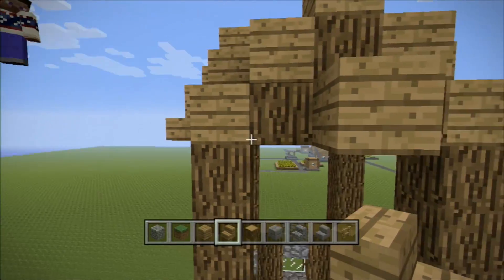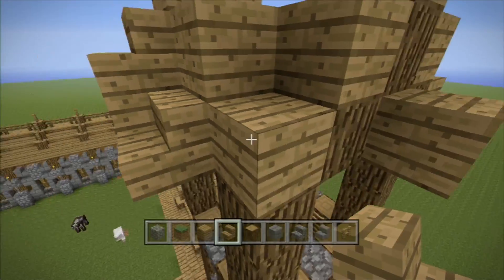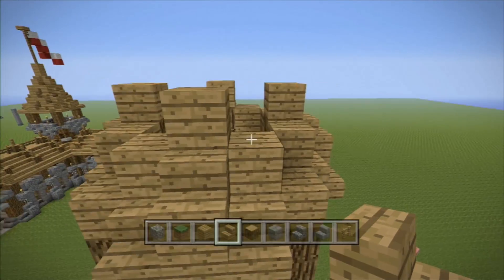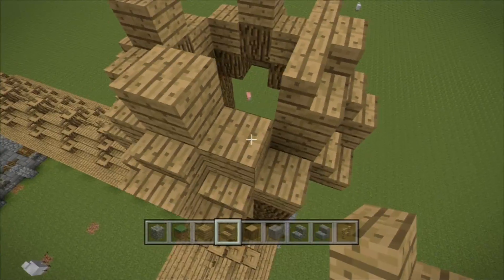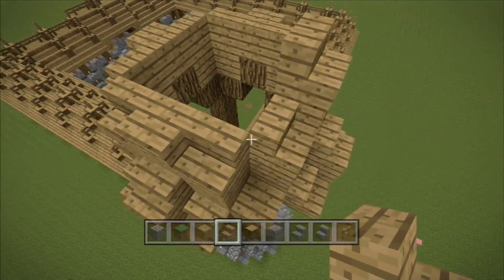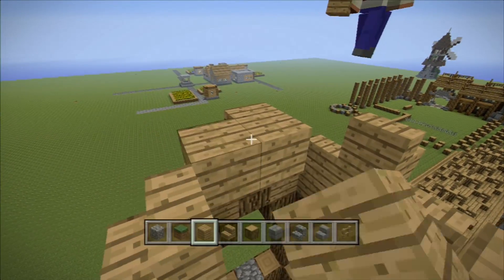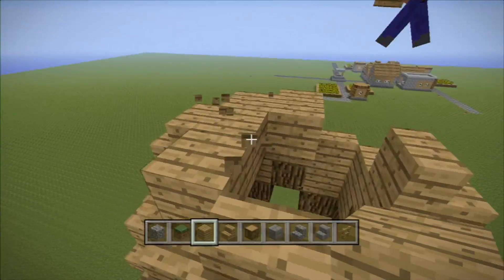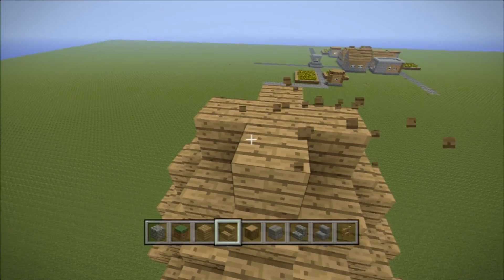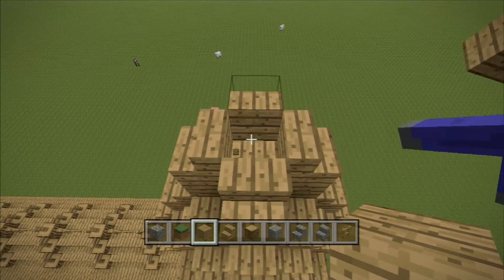And then there's just stairs like so. There's stairs on the front side of all of your oak log blocks. And then oak log. And stairs right there and right there. Just fill this middle part in. Make a little cross pattern. More stairs.